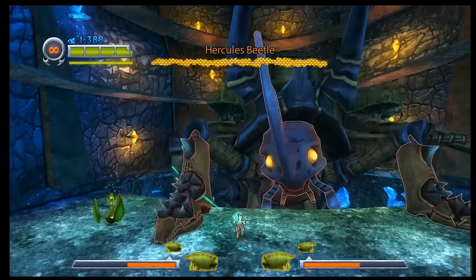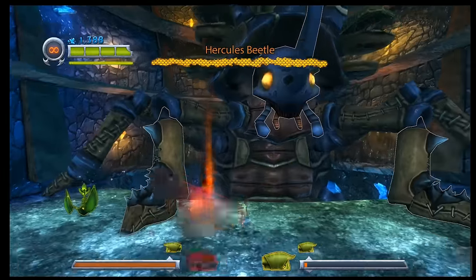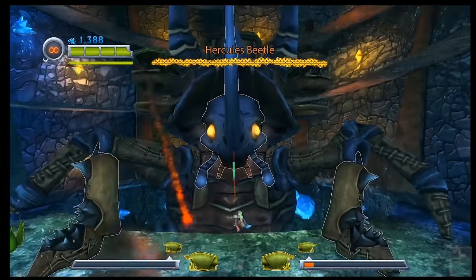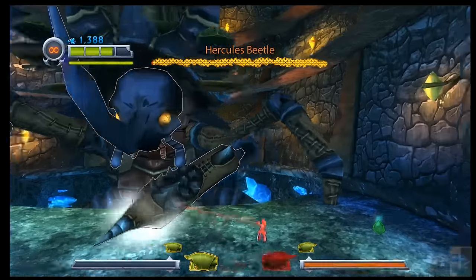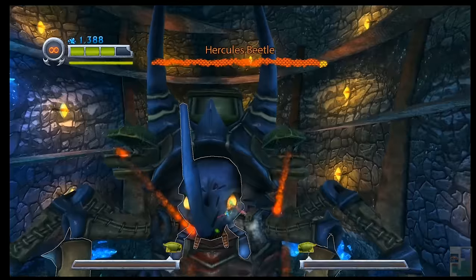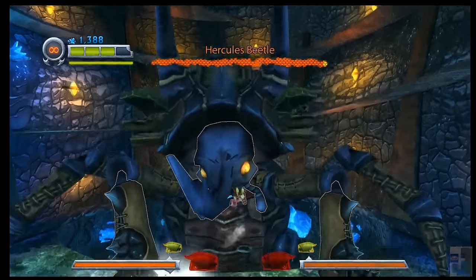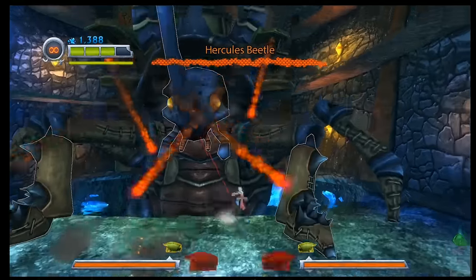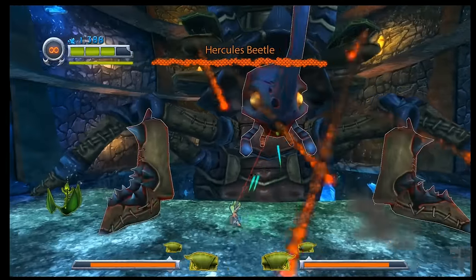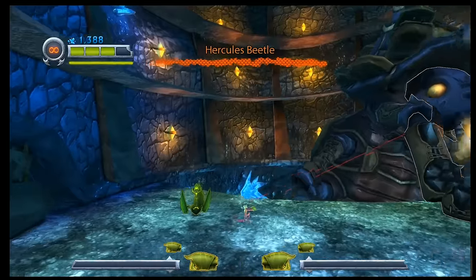You eventually make your way to another boss. You will be thankful that there's a checkpoint actually on the screen with the boss — that will be one of the few good things you have to say. After a long time and several deaths — including one where you may have had one more hit on the boss to kill it — you eventually blow it up: the Hercules Beetle.